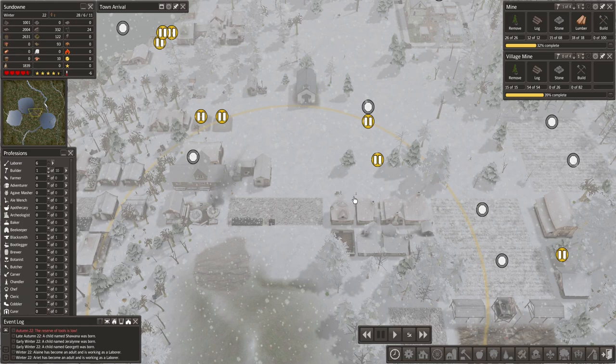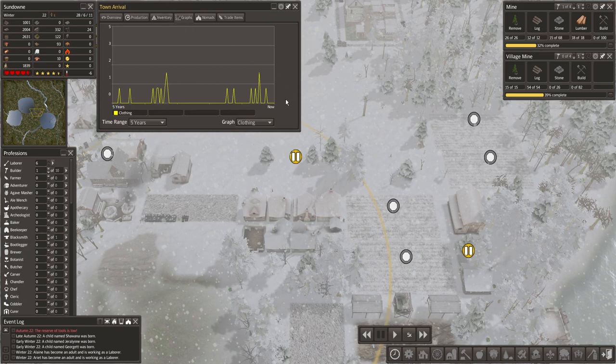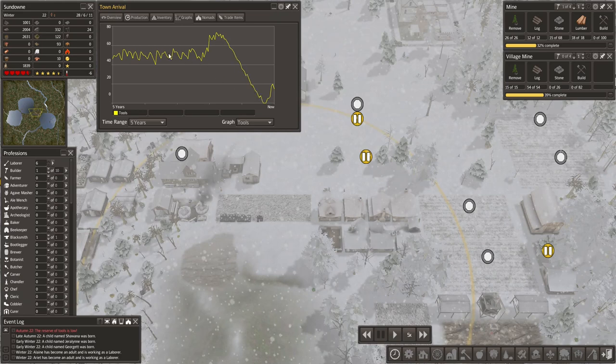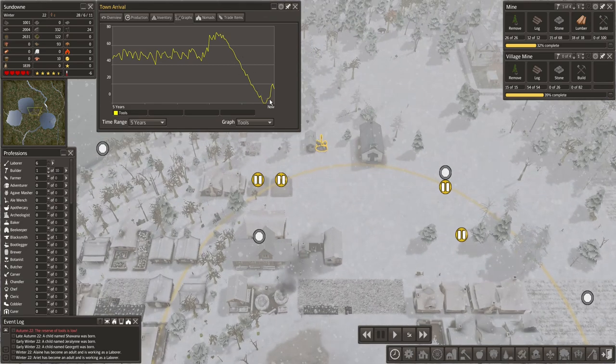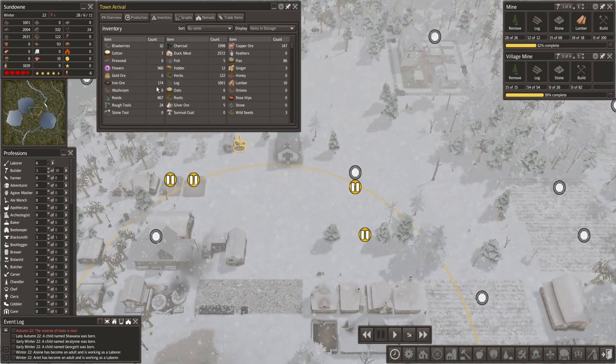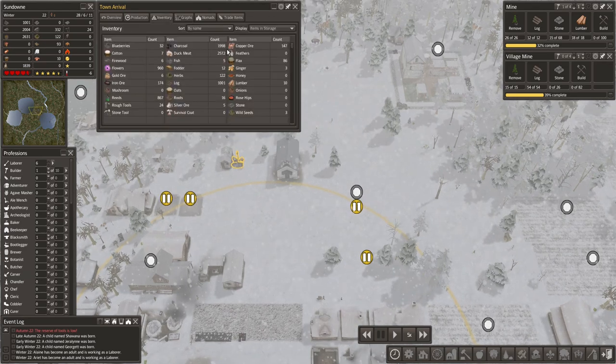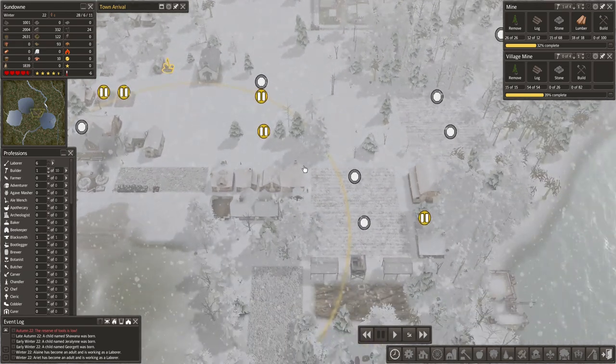Hello everyone and welcome back to another episode of Let's Play Banished. Let's pick up where we left off. In the last episode we incurred some problems - more importantly with tools. We saw our tools growing in inventory, which is a good thing, however we ran out of iron ore, leaving our blacksmith practically inoperational, and that drained us of all our tools. Luckily we were able to pick up some iron ore off the map and we have 174 in inventory right now.